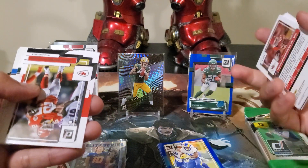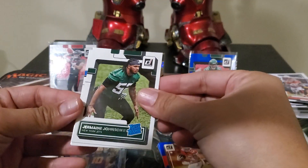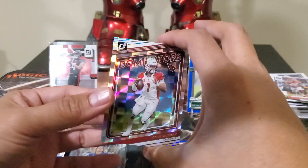Justin Herbert again. We could also pull a known name or an alias name. Hilaire, Jermaine Johnson the Second, Isaiah Spiller, and a Kyler Murray Dominators insert.